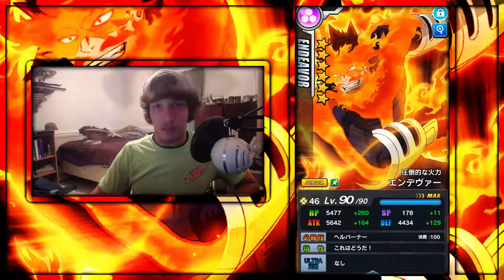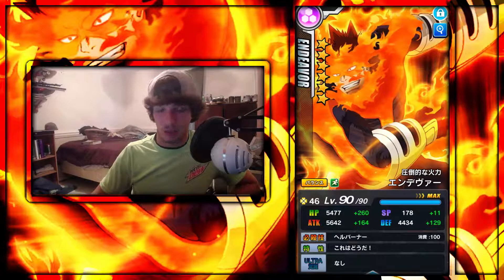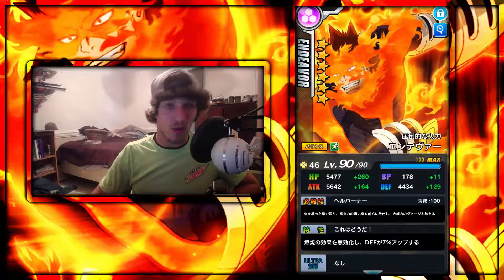Just to note, the base stats shown here are the white numbers — the green numbers are stat-boosting from stat training, so just ignore the green numbers. Max health is 5,477; max attack is 5,642; SP is 178; and defense is 4,434. These attack stats are pretty good for a free-to-play unit — I think he may be S-tier or SS-tier among free-to-play units, though he's not the absolute best.